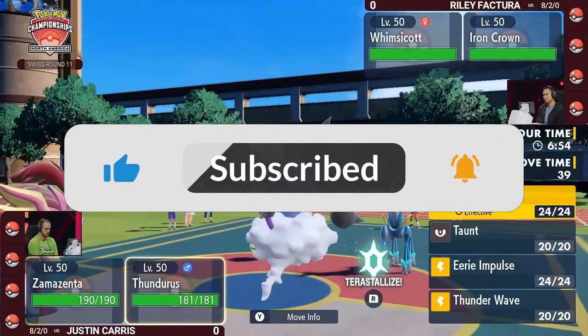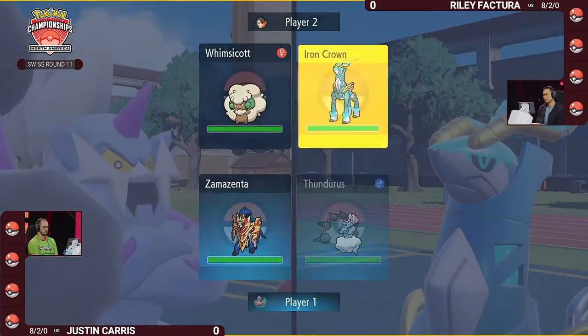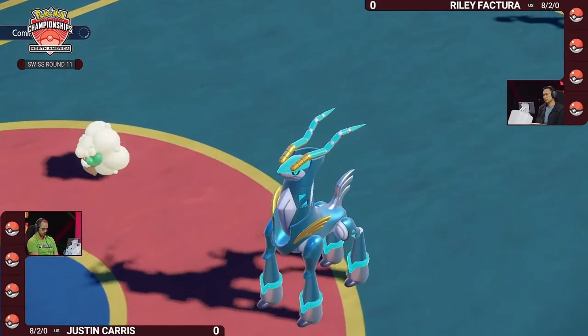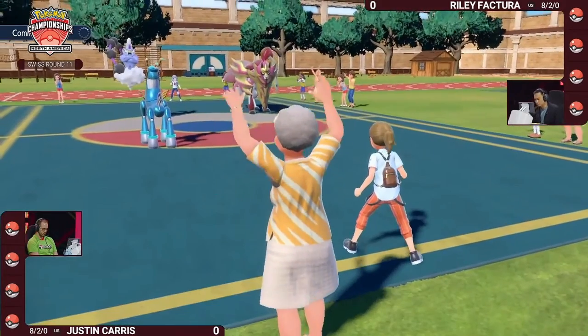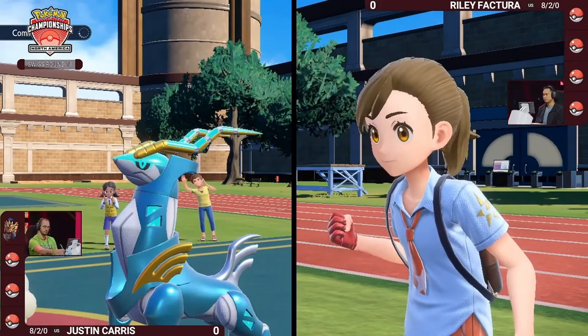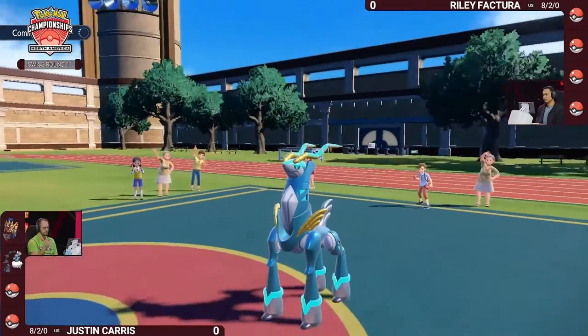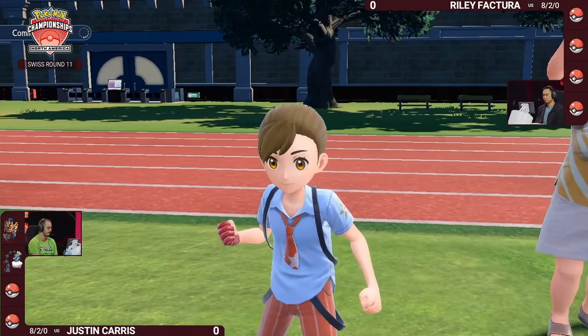Importantly, the Zamazenta doesn't have Iron Defense like you pointed out. If it switches out, it will no longer have the Defense boost from the Dauntless Shield ability — it only activates once per battle in Scarlet and Violet. So if it leaves the field and comes back in, it will not have a boosted Body Press. The Iron Crown and Whimsicott on Riley's side will be looking to match the offense from Thunderous and Zamazenta.